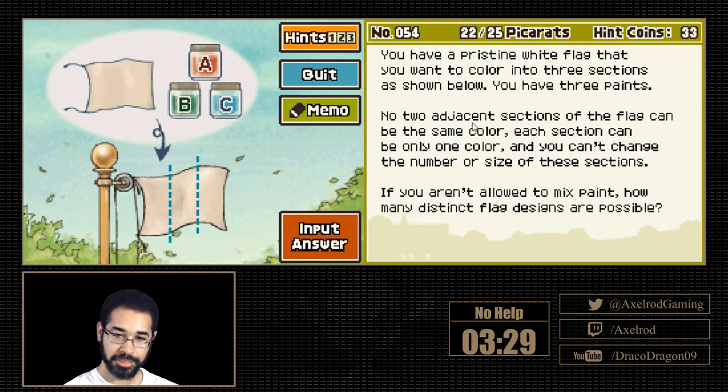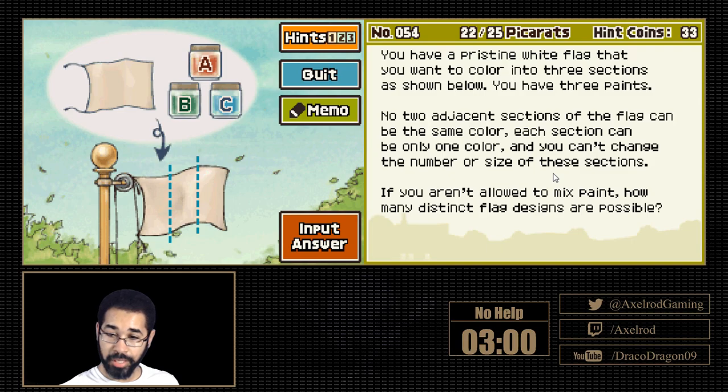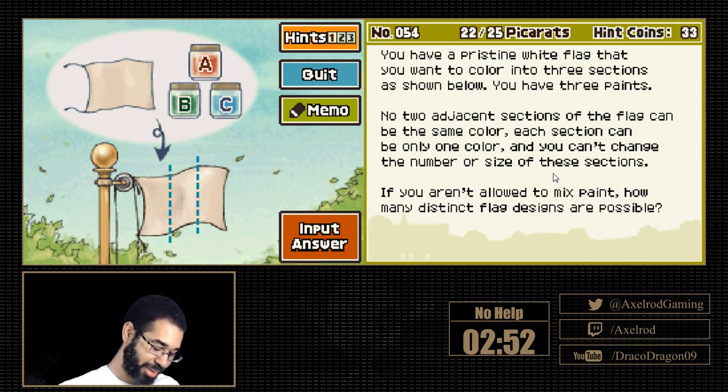I know two adjacent sections of the flag can be the same color — wait, can't be the same color. Each section will only be one color. And you cannot change the number or size of these sections. So what combination am I missing then? I'm guessing there's one more combination that I don't have. Can I leave a section white? That's probably it.